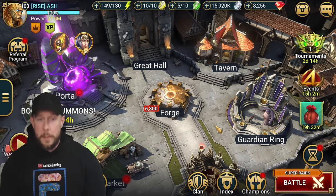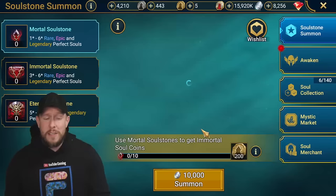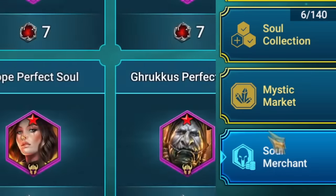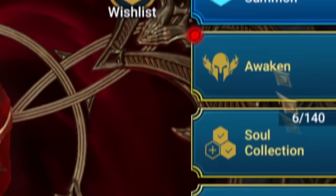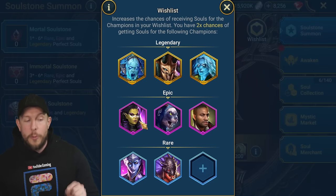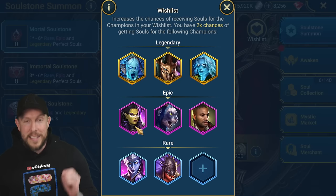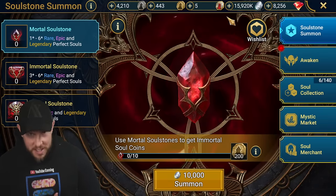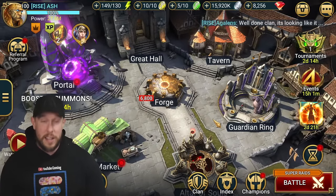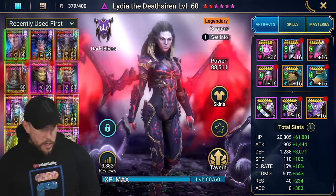We're going to damage test with no masteries, with different tier six masteries, and talk about a few very common mistakes. Let's start with blessings because blessings are super important. We really really want Seer to be on our wish list — I know it's only a two-times chance, I get it, but we want Seer to have blessings. Ideally a six-star awakening. I have a two-star awakening, but a six-star awakening on Seer is one of the nastiest things in the game.